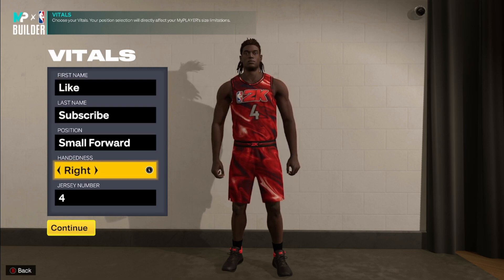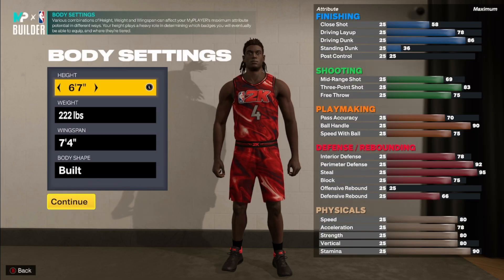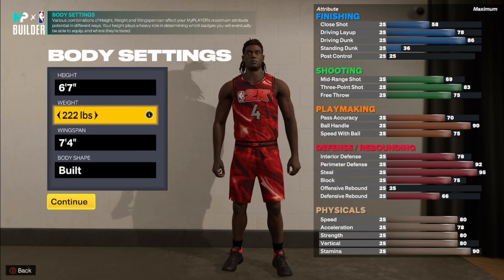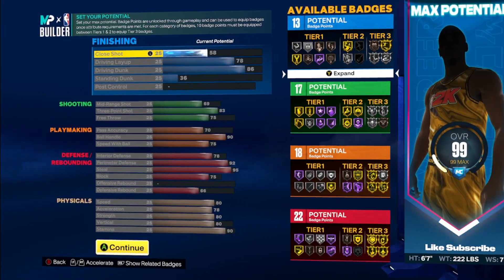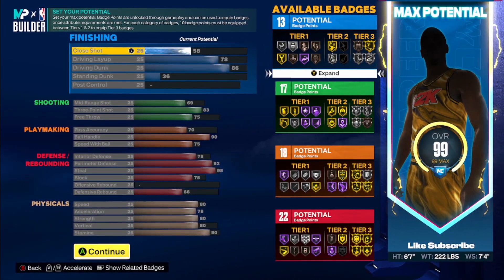So the first build — you're gonna be a small forward. Height and numbers are really up to you; when it comes to the height we're gonna be 6'7" 222 pounds, 7'4" wingspan, body type is up to you. When it comes to the build you're gonna end up with 13 finishing, 17 shooting, 18 playmaking, and 22 defense. I tried to get as many attributes and badges as possible so that when you're adding your badges you could easily have enough for all the tier 3s.